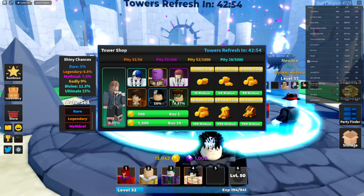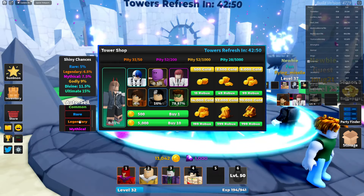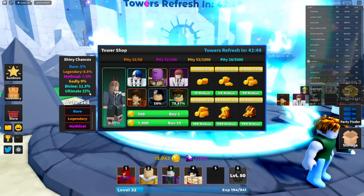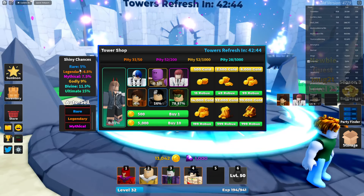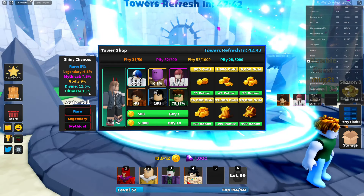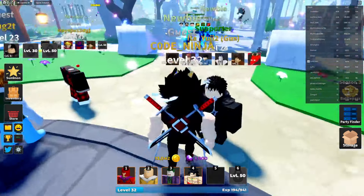We can open up some mythical units over here. There's ultimate, divine, godly, mythical, legendary, and rare. The distribution is weird — I don't get it — but anyways, let's move on.